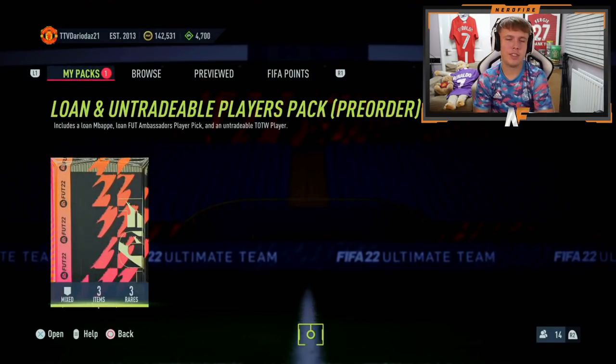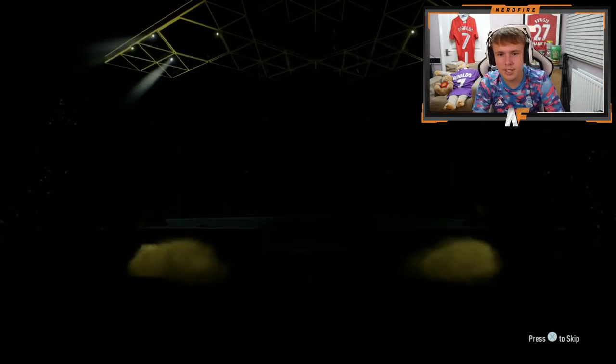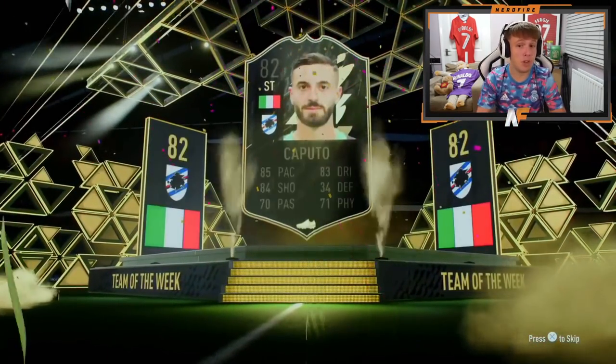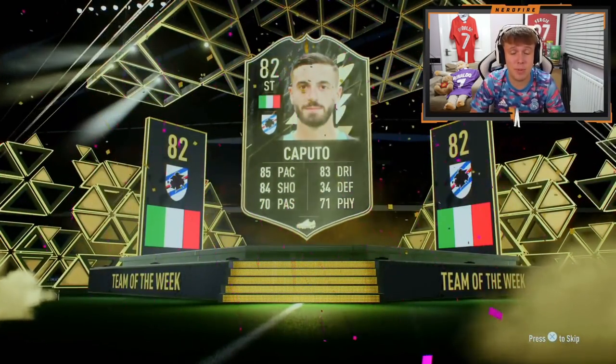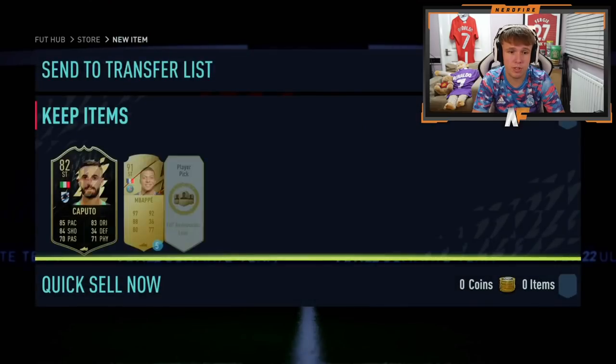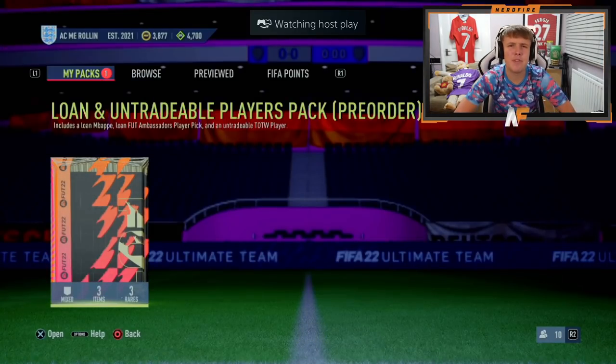Shout out to Mr. Dario Daz - go subscribe to him on YouTube, you know what to do. Pack number six - I'm calling this one a Vinicius Jr or a Kimmich. It's not, but it's Caputo who actually doesn't look too bad to be fair. That's probably the second best one so far behind the Azar. The card looks usable which is nice.